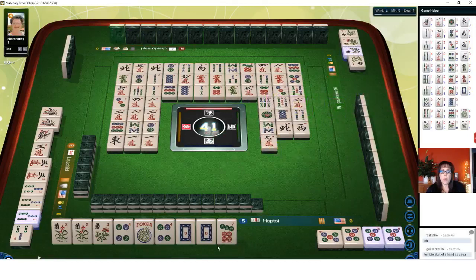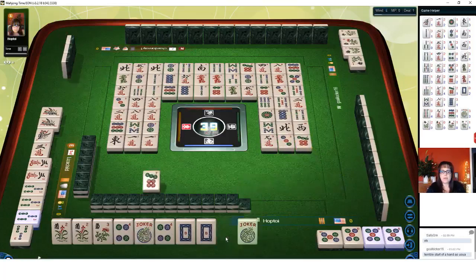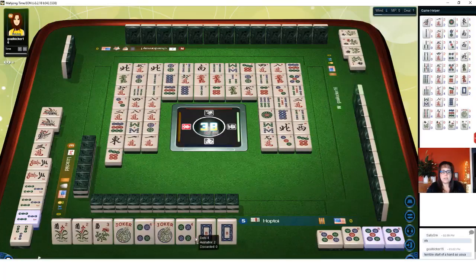Nine characters. They got it. Three dots. Seven dots. We're ready to win. Seven dots — ready to win on a four dot or a white dragon.